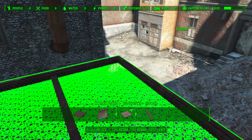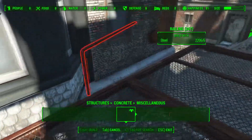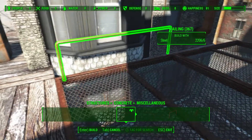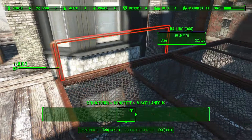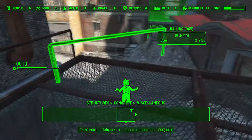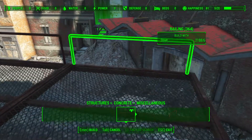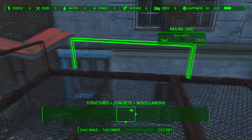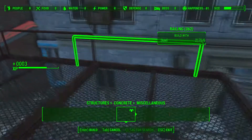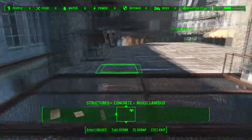Now let's see what else — we've got some railings here. I might put these down; they look quite fun, just so no one falls off. Put some of these down just to make it look as authentic as it can. There we go — a couple more. Nice. Shaping up well.